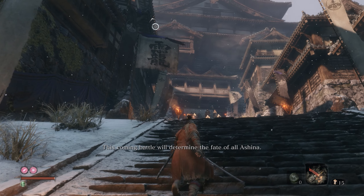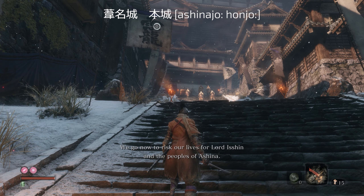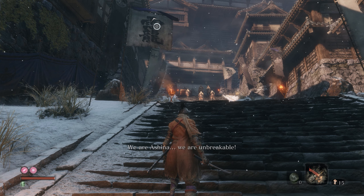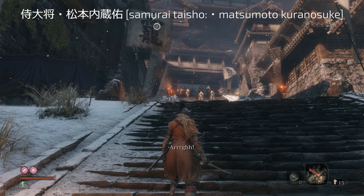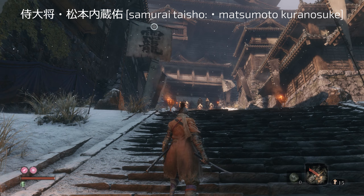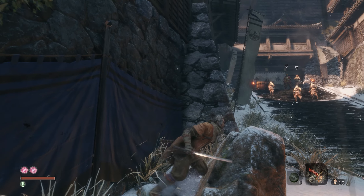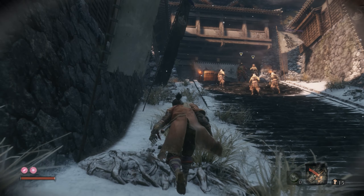The Ashina Castle idol is called Ashinajo Honjo — Ashina Castle, main castle. The first part of the original sculptor's idol names usually indicates a bigger area, and the second part specifies the exact location. On the stairs there is a samurai general miniboss: Samurai Taisho Matsumoto Kuranosuke. The Matsumoto part of his name is clear, but I'm not entirely sure the rest of the kanji can be read as Kuranosuke. We've spoken multiple times about the difficulties of reading Japanese names, so we'll just move on.